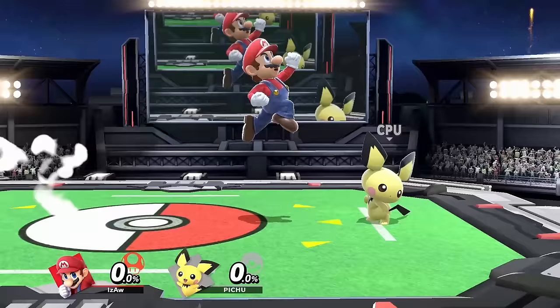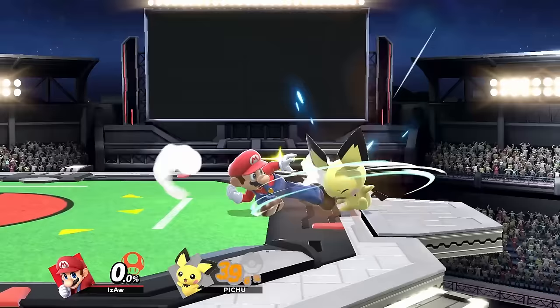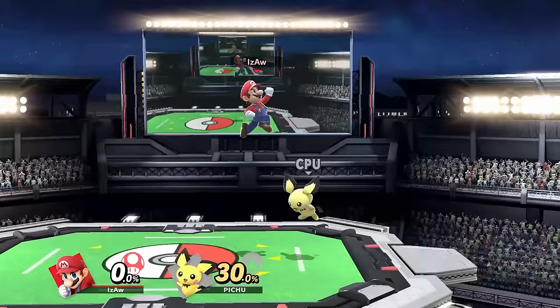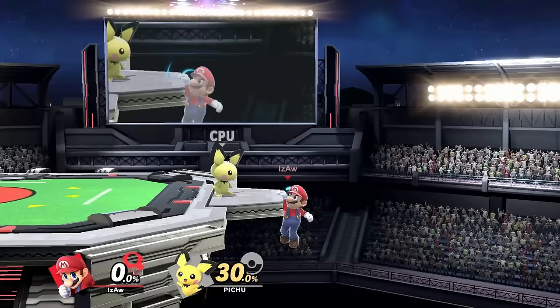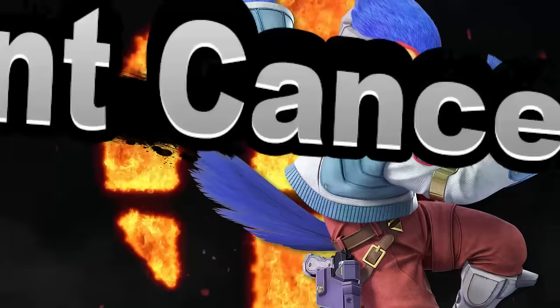You can jump on all of the opponent's heads, which is referred to as a footstool. You can do a short footstool or a long footstool depending on how long you hold the jump button. This can be used to send the opponent downwards as they try to recover with a double jump. If you do it on stage, the footstool can be teched. It can also be used as an additional landing option or as a rare option to get back from the ledge. After a footstool, you still have your double jump left — unless, of course, you've double jumped first and then footstooled.